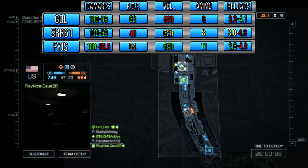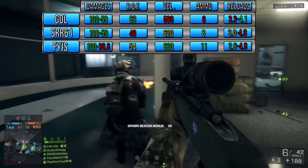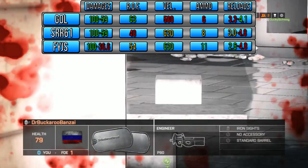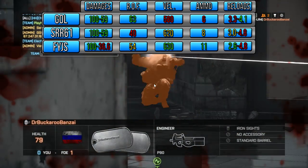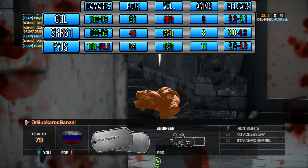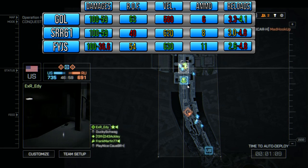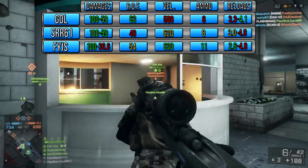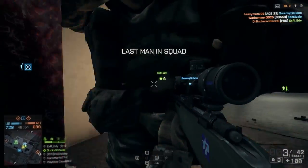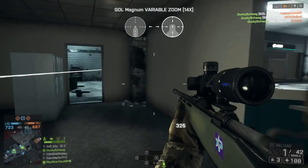Let's hop into a comparison. Today we're comparing the GOL with the SRR-61 and the FYJS. As you can see, the GOL has very similar stats to the SRR-61, the major difference being its incredibly higher rate of fire. The FYJS is pretty decent but has weaker damage over distance, and as you can tell with the velocity, ammo capacity, and reload time, it's basically meant for close quarters. The GOL overall is just probably what I would consider the best bolt action in the game.